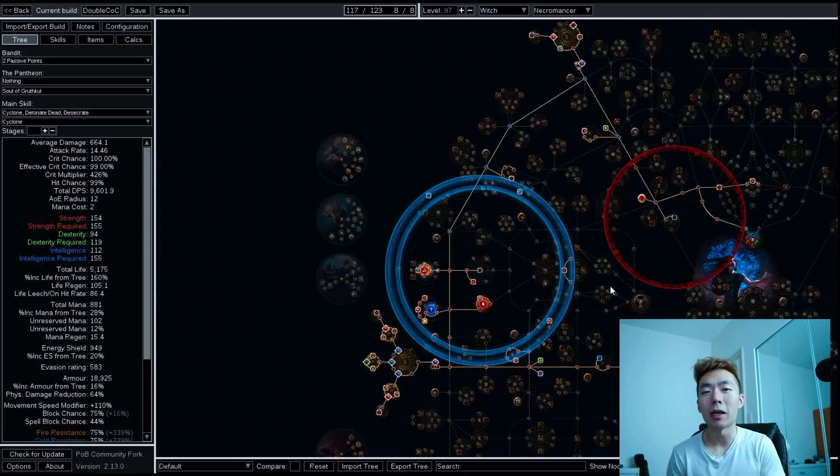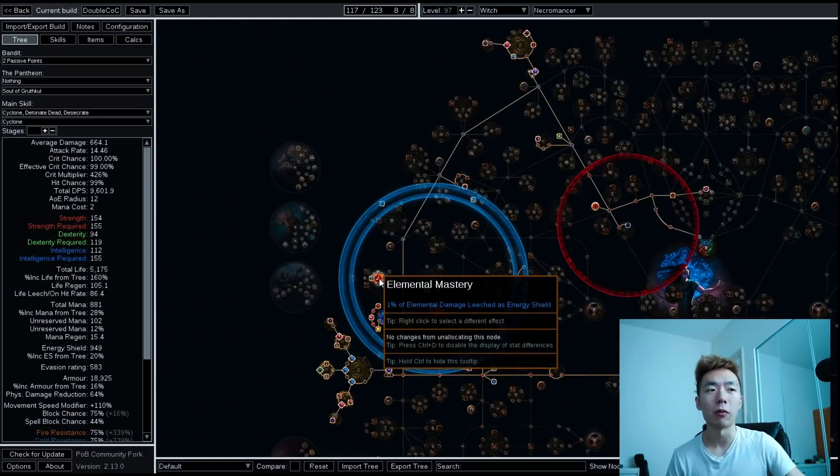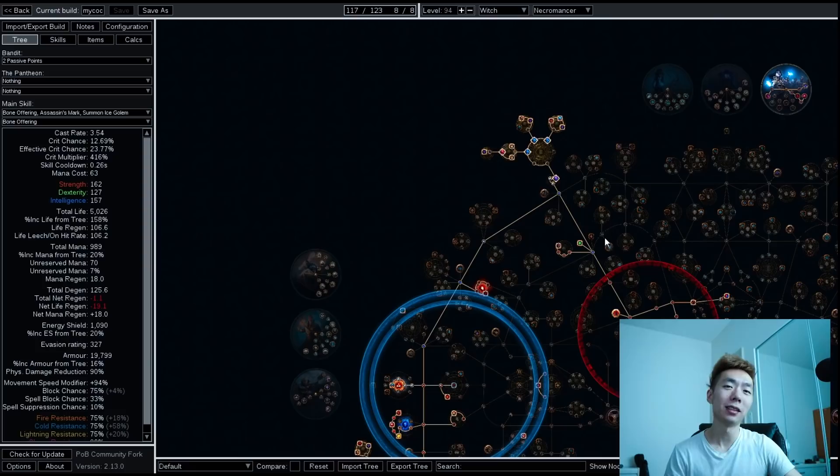The annoying thing about this tree is that almost everything on it is mandatory, and the only non-mandatory nodes are life nodes — meaning you don't really get life nodes until very late in the build to round out tankiness. Mastery choices are fairly flexible, but I'd really recommend going for the elemental damage leeched as energy shield on this setup. Even though you have good energy shield recharge rate with Devouring Diadem, when you're tanking a big pack your cast-when-damage-taken triggers will be popping constantly, and you'll really want some form of ES leech to help mitigate mana costs.